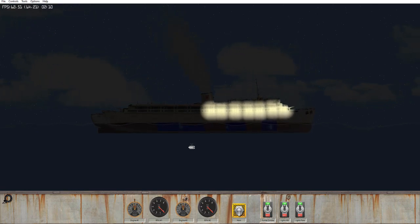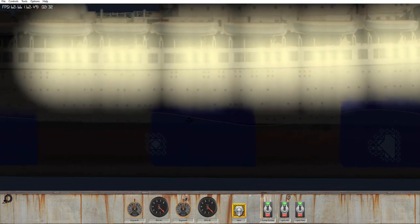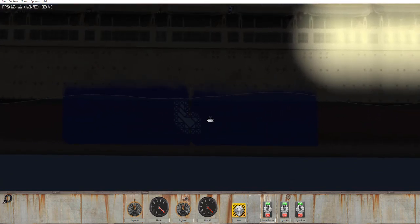We can also just hear some water-bubbling sound effects as well. Taking a closer look at our damage, you can see that the forward compartment is flooding but is kind of settling a little bit. If we look aft a bit, you can see that this compartment is also flooding and the bulkhead is slightly damaged. And if we look at the stern of the vessel, we've actually struck between two bulkheads.